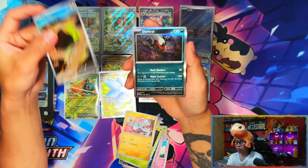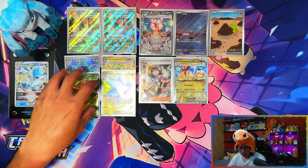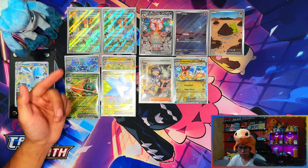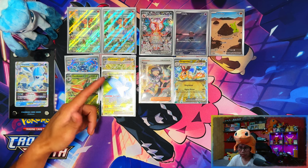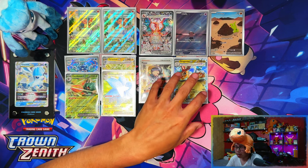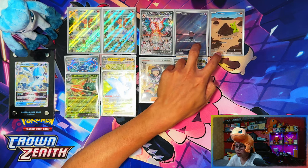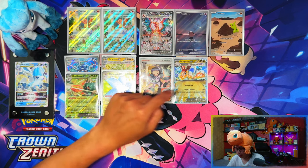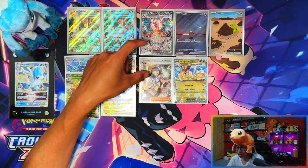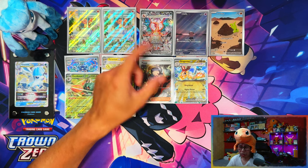Here are the hits from the two Pokemon Center exclusive Elite Trainer Boxes. From the first ETB: an Art Rare Palafin, Tyranitar EX, Decidueye EX, and a full-art Glimora - four hits out of 11 packs, not too bad. And then the second box was insane: Charizard SIR - the number one card - two Art Rares, another SIR in the Poppy, and a Dragonite EX Tera Form. Five hits out of 11 packs, with two of them being SIRs! This is probably the best Pokemon Center Elite Trainer Box I've ever opened, hands down.